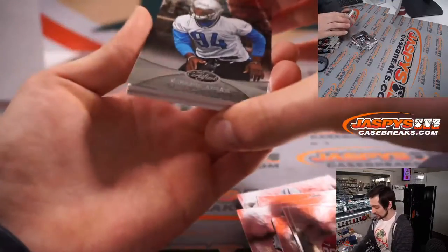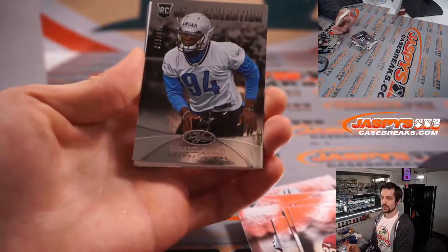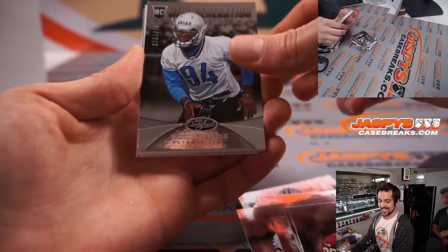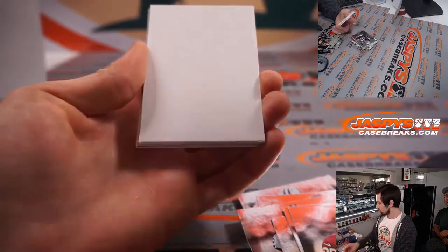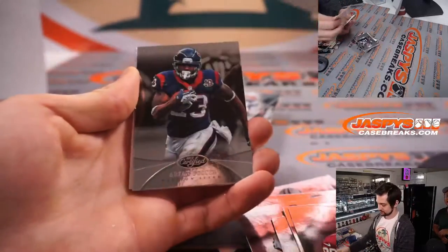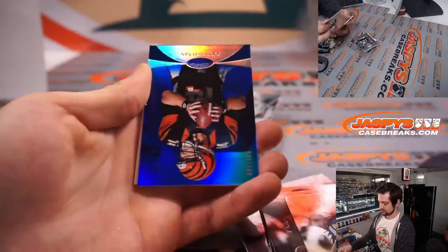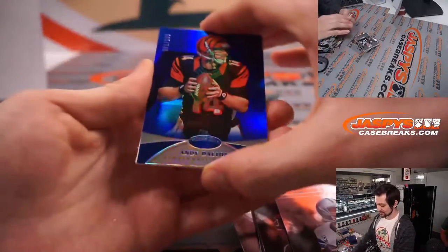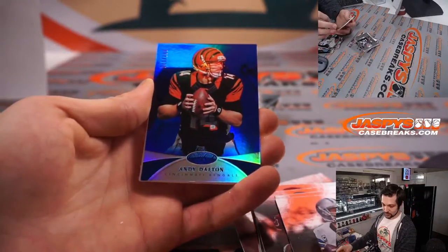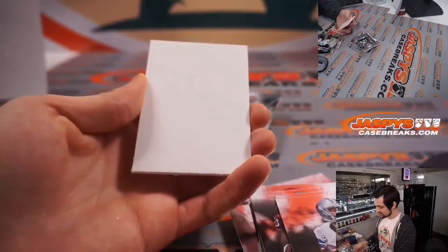We got another rookie here — Ezekiel Onza for the Detroit Lions, 618 out of 999, going to Detroit. Andy Dalton, number one out of 100 — beautiful there on the blue — that goes to the Cincinnati Bengals and Steven as well.